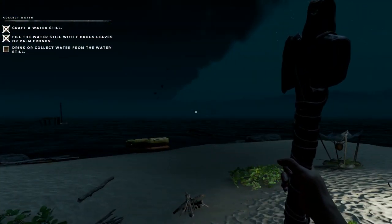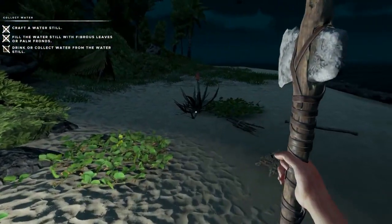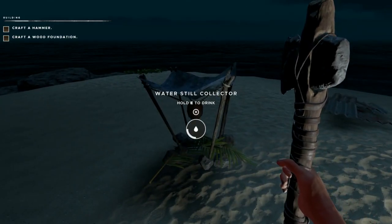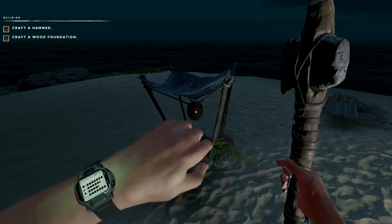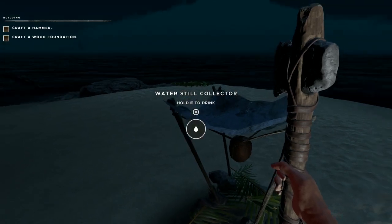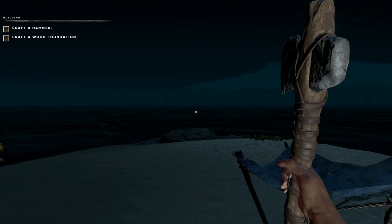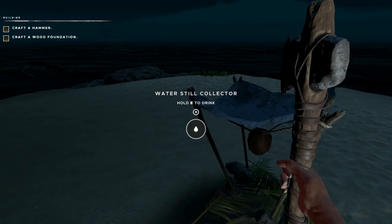Now we're pretty much ready — we could start to go to these other islands, but I'll save that for another video. Did you hear that? The water still now has one drink in it. We're just a little bit above three on hydration, so let's drink that — now we're a little bit above four. At this point you have a steady supply of fresh water, and unlike the coconut, it won't make you sick. You can't transport anything directly, so if you want to bring water to the next island, you'll want a coconut flask.